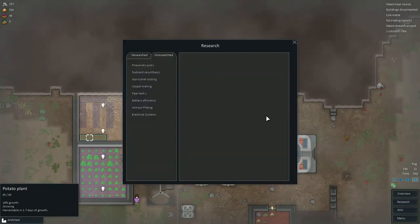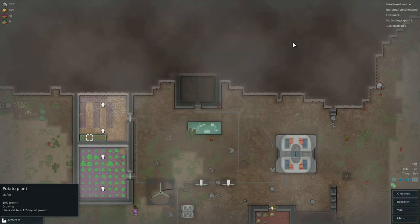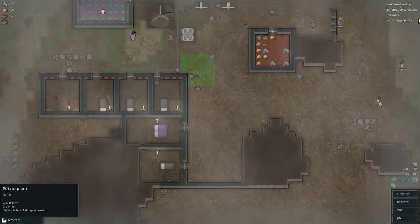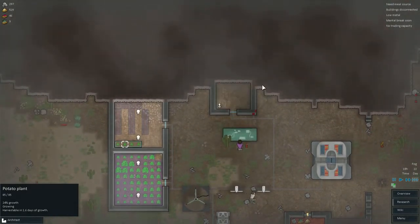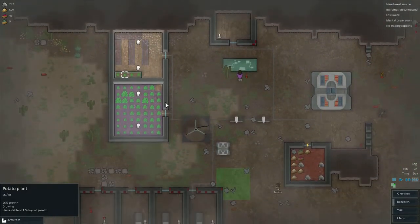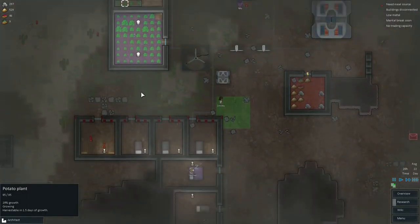Research is done already! So now we've got the upgrade for the actual guns - we get armour plating and health. I want that - should be great. So I'll turn this into potato and that into strawberries.